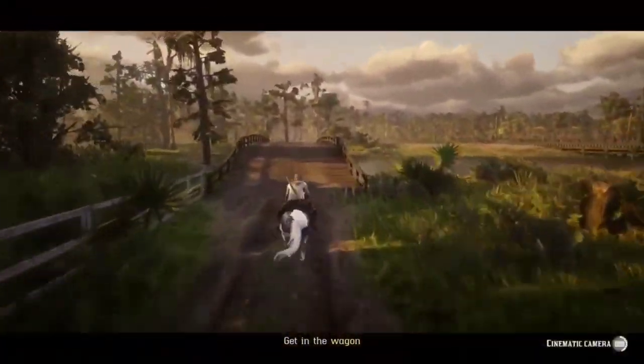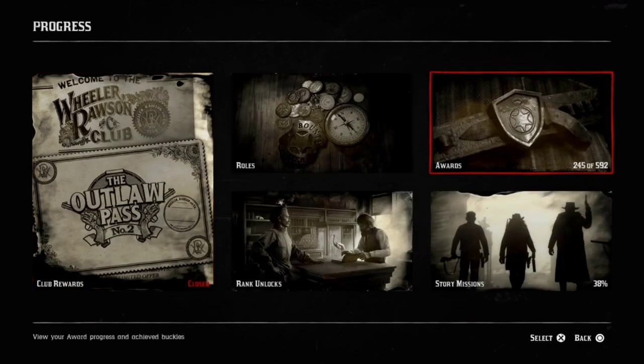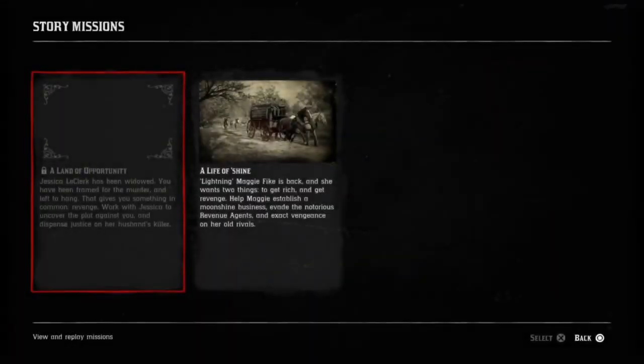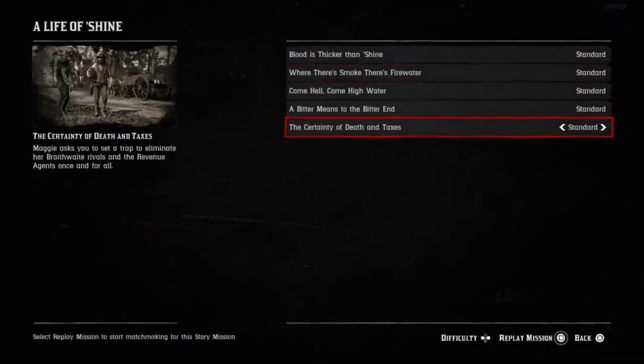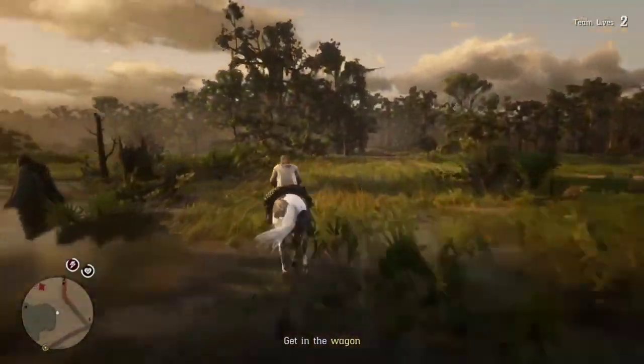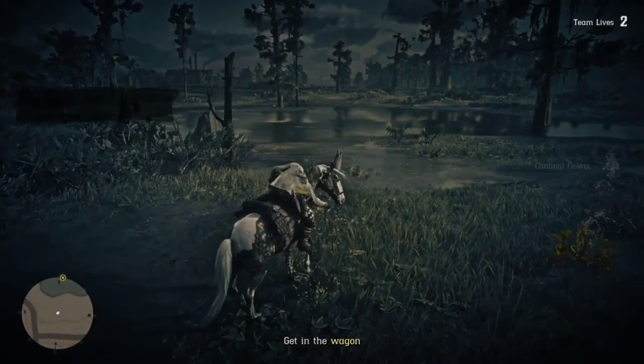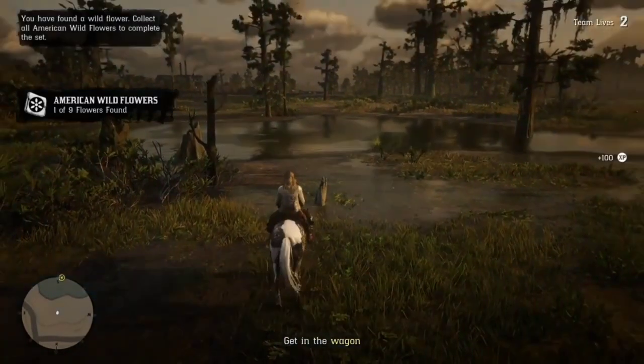The aim of the game while we're inside this mission is collecting five wildflowers. While we are on the way to that wildflower, open up your map, go to 'A Life of Shine,' go to that fifth moonshine mission, and hold square to replay the mission again. Nothing should happen right now, but that's going to be an important step for later, so pay attention.